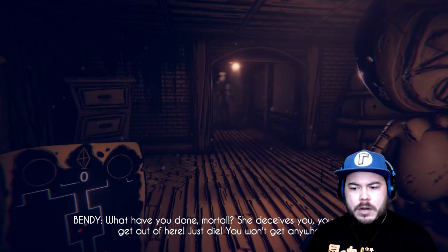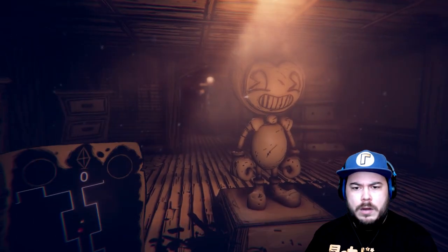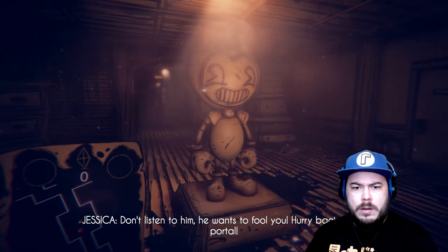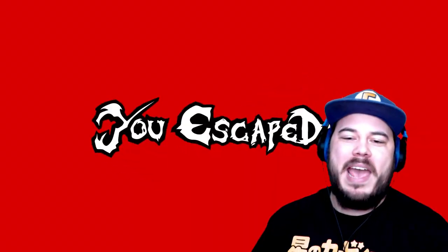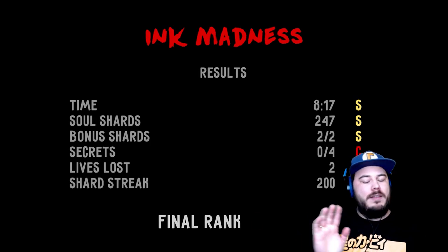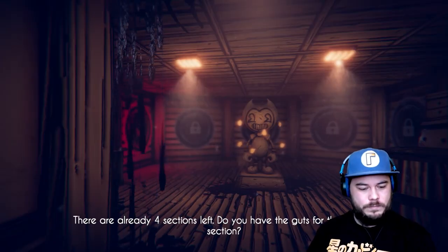Bendy's voice: 'What have you done, mortal? She deceives you. You will never get out of here. Just die. You won't get anywhere.' Jessica responds: 'Don't listen to him, he wants to fool you. Hurry back to the portal.' Time to go — I don't care, I'm out! I win! I escaped! Oh man, that was actually kind of scary. You know what? I'll take the A rank. Were there secrets? Oh, there were four secrets I didn't find — there was an ink demon chasing me. What do you want me to do? There are already four sections left.